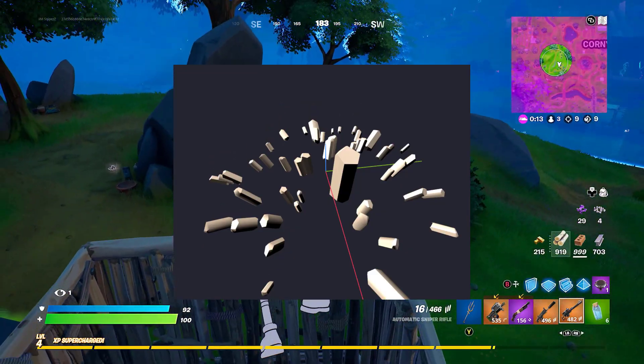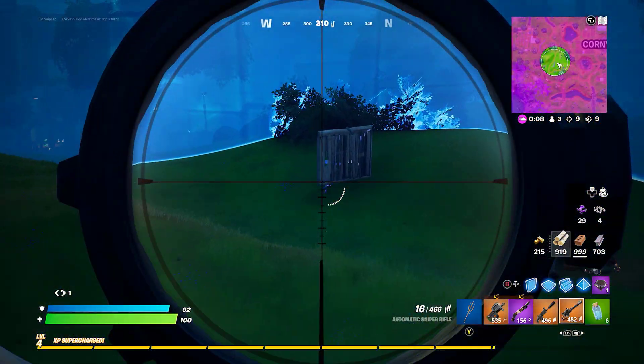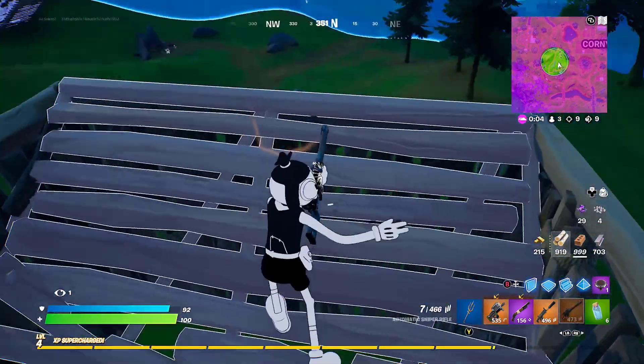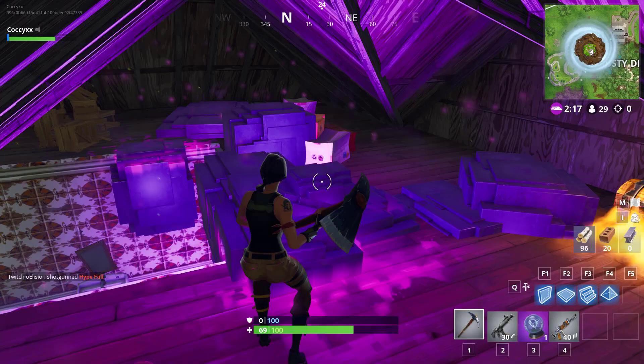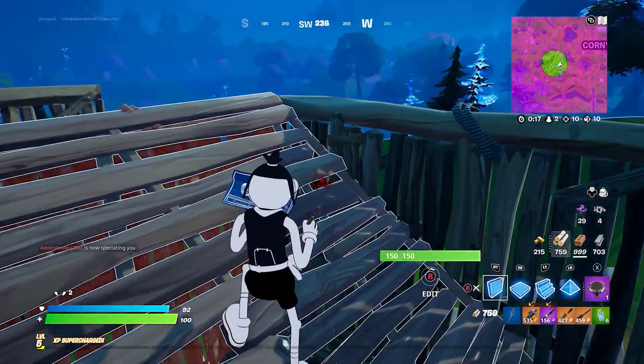With the purple cubes moving, once they leave their areas they're going to start corrupting those areas and causing all the little cubes to spawn — very similar to the little cubes that used to spawn from the floating island way back in the day. It looks like the map is going to start getting corrupted as they all make their way to the center.